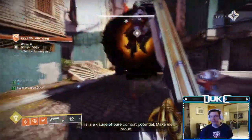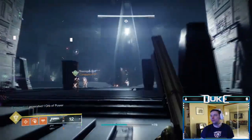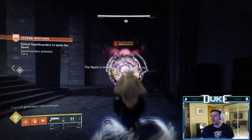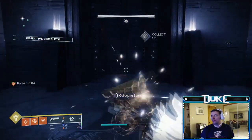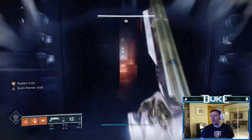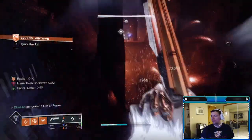On every wave that ends in 6, you will get a portal to enter the pyramid. Here you'll kill a few adds as well as 3 spark hoarders. Killing all of them will spawn a spark for one player to pick up, which will need to be dunked in the rift on the other side within 1 minute. This is one of the easiest waves, so try to conserve some ammo and supers here.